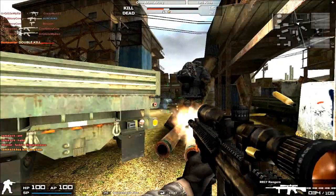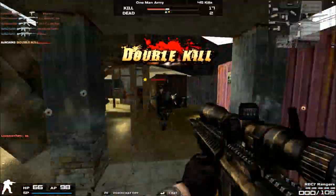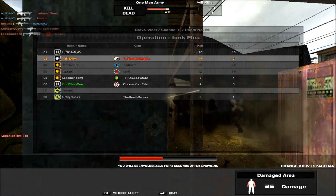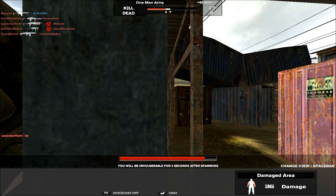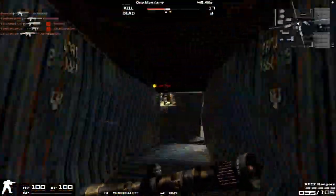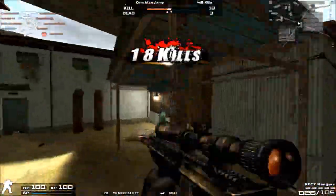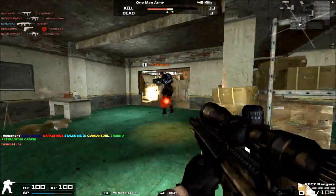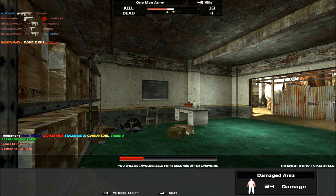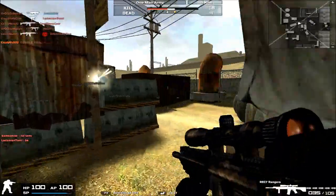The scope is basically the same zoom and same scope as the L96A1, and the same scope you see on the M417SB. I like to call the REC 7 Rangers and the M417SB brother or sister assault rifles — they're pretty much the same kind of rifle. They both have 35-round magazines, the same ammo capacity, the same sniper scope, and both are NX Rare.